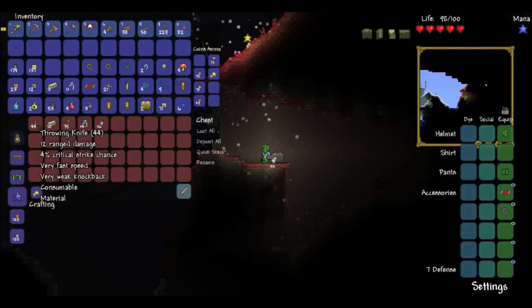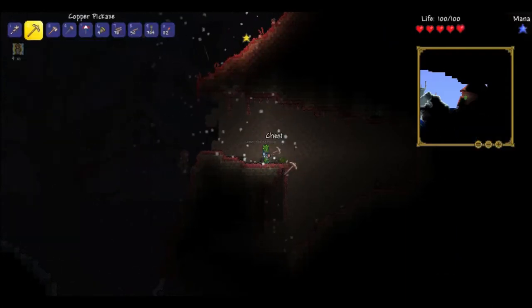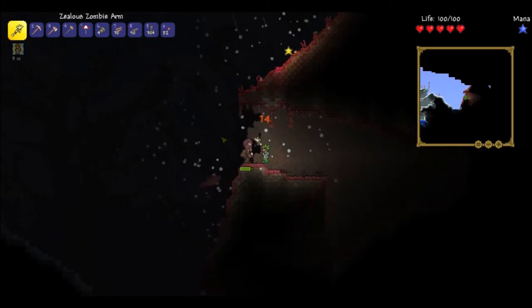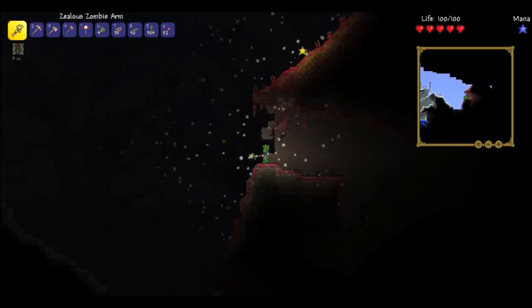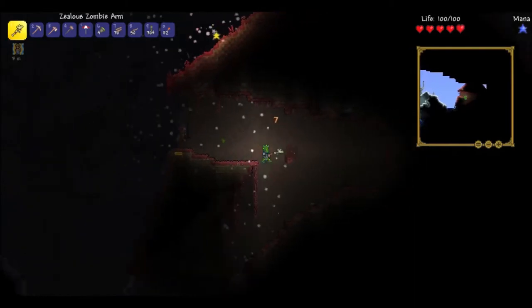Chest — what do we got? 10 bars. Throwing knives. I'll just take it all — no need to not take it all. Face monster, please take your face elsewhere. I'm just trying to get some treasure, man — why you gotta be so hostile?